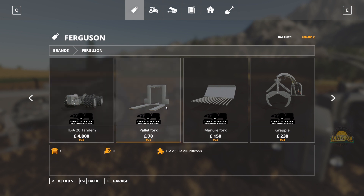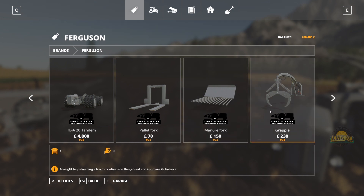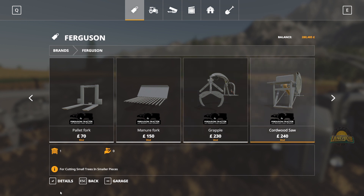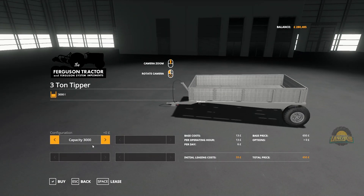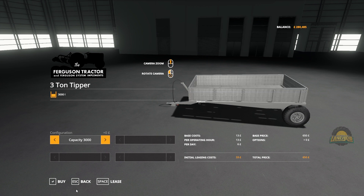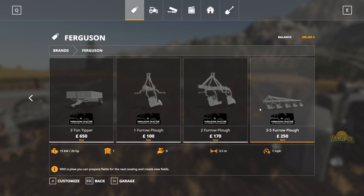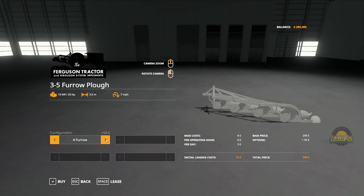Pallet fork - it's a pallet fork. A manure fork, it holds 550 litres. The grapple - there's no configs on that. The table saw - cuts small trees into small pieces. The wood trailer holds 3,000 litres - you can have it as a bale trailer or a timber trailer. One-furrow plow has no configs, the two-furrow has no configs, the three-furrow to five-furrow obviously does, and that's literally all that does.